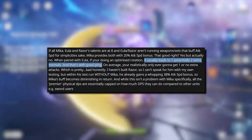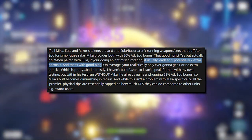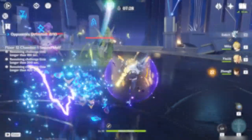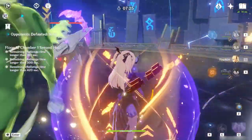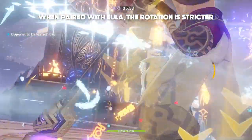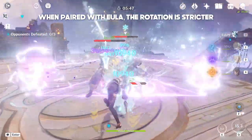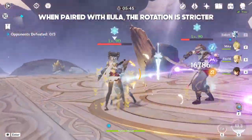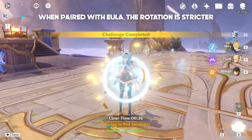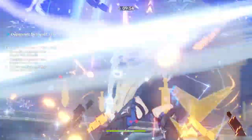Assuming this Reddit post is correct, if you upgrade Mika's skill to level 8 or beyond, you can potentially get 2 additional stacks, assuming you follow a tight rotation and have good ping. All in all, Mika's attack speed buff doesn't actually benefit Eula all that much. The attack speed buff lasts 12 seconds, and if you want the speed and physical damage bonus for the entire duration of the optimal combo, you will have to fire Mika's skill right before switching to Eula, meaning your rotation will become stricter, as you have to do any setups with shielders or electro characters before casting Mika's skill.